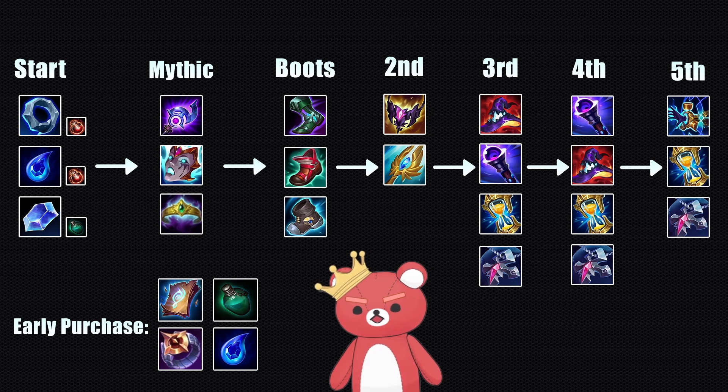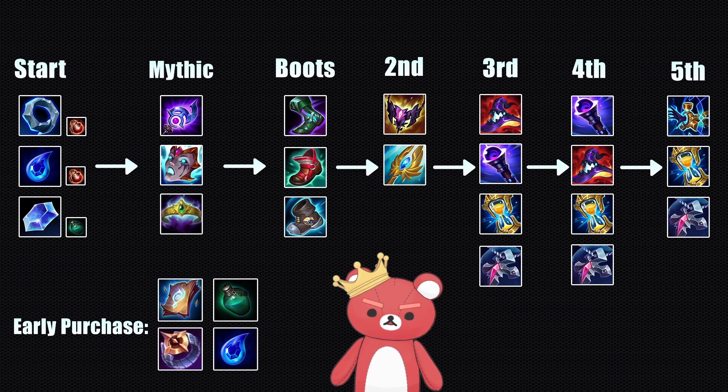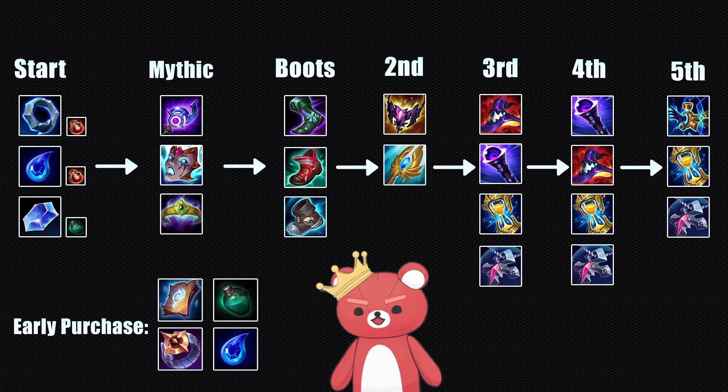In regards to Boots, Sorcerer's Shoes are best in slot — they just give you the most damage, and you're going to build these in about 95% of your games. The other 5% is between Lucidity Boots and Mercury's Treads. Lucidity Boots is more of a Korean optimization for constant uptime on your spells, which is really good for applying threat. Mercury's Treads is fantastic for matchups where they have a lot of gank setup like LeBlanc, Ahri, Annie, or Zoe, and is also a great option if you're playing against heavy CC like Leona, Nautilus, or Sejuani, giving you a lot more tenacity.